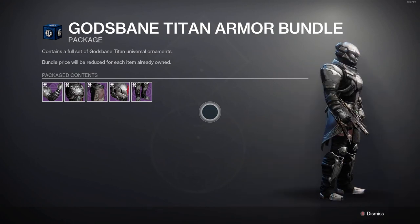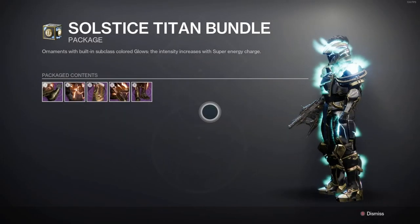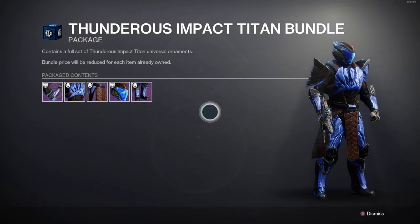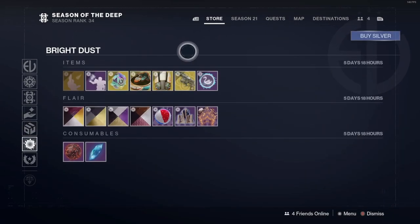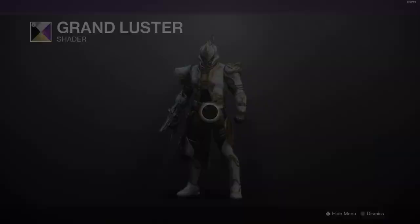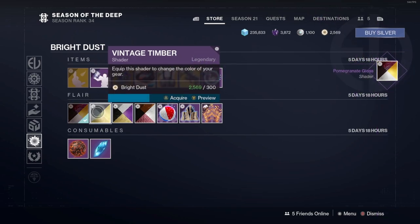Oh yeah, this is the Kratos armor set. It's not too crazy. This is pretty sick though, I really like this one. This one is new — actually, I think I've seen this one before. But it does look pretty sick. Okay, this is a new shader — oh, that is pretty sick. I like that. This is a pretty nice gold — vintage age. Pomegranate claws. Yeah, I like all of these. I'm going to get all of these.